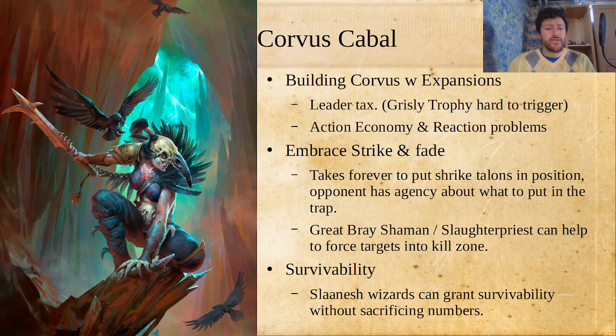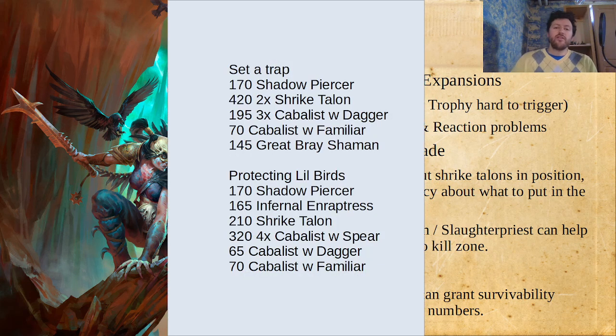The other thing you can try is giving them a little bit more survivability, since they have such fragile chaff. Slaanesh has a few ways to do that with your Infernal Enrapturess or your Shard Speaker — you can grant survivability without sacrificing numbers because Shard Speakers are pretty cheap. Infernal Enrapturesses are not cheap but give you a little bit of extra stuff. I don't think this is the most competitive way to do it, and in general I don't think Corvus Cabal are very competitive this edition, at least until they see some help.